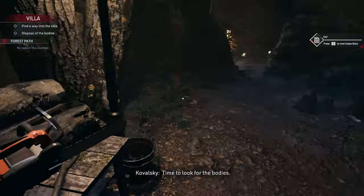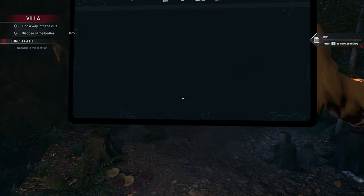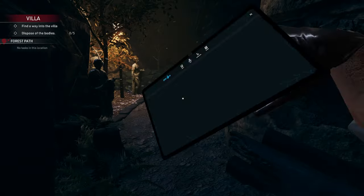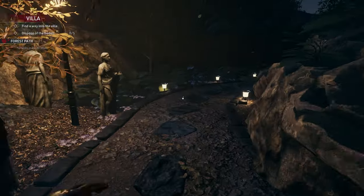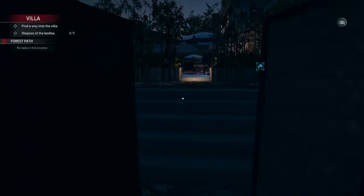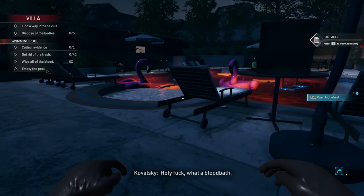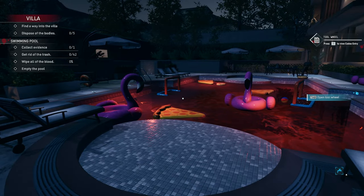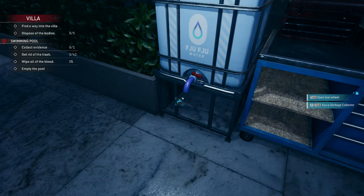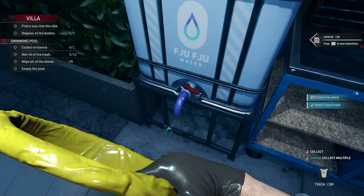Finding a way into the villa. Pressing M to open the map — okay, the forest path. Press T for tasks. Holy crap, what a bloodbath! Objectives: collect evidence, get rid of the trash, wipe all the blood, empty the pool. Let's start collecting trash.